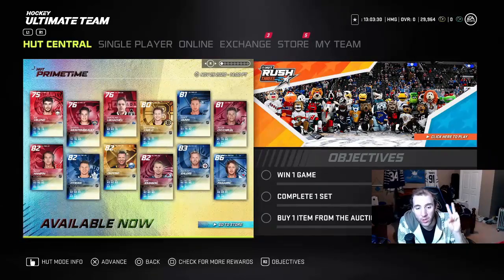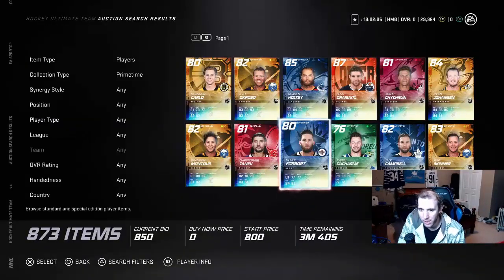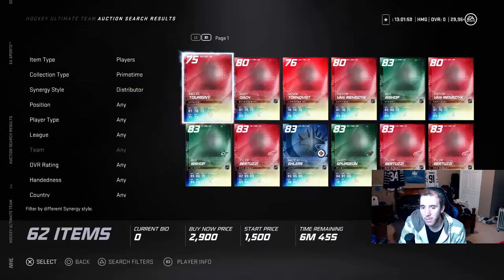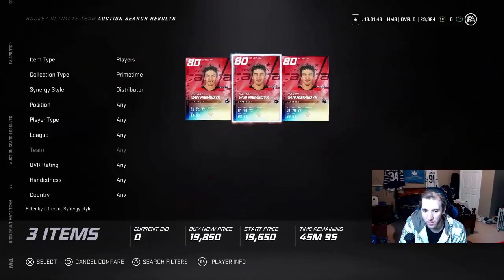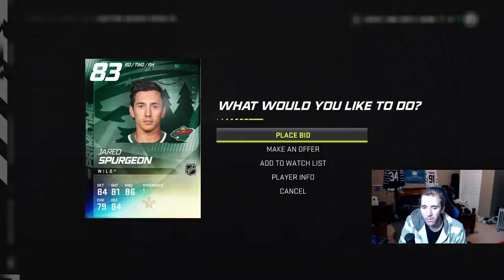The two synergies people want right now are the speed boost ones. I'm going to show you two or three players that are really good right now, what their value is in the market, and how we're going to flip them. Here's the prime time market — the only two synergies I actually look at are these ones, because some of these players go really high in the market and you can find crazy steals.